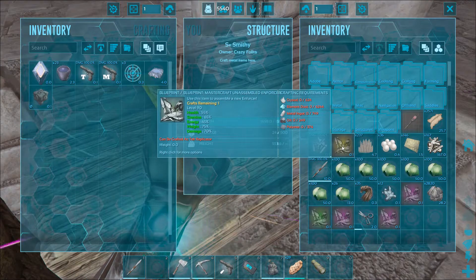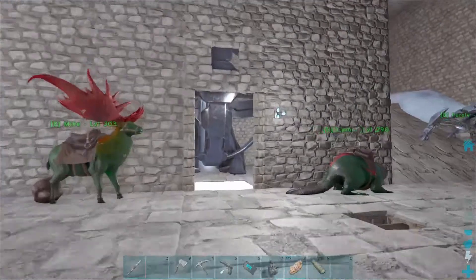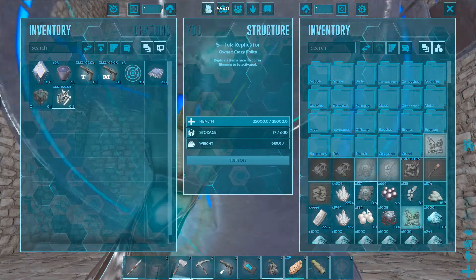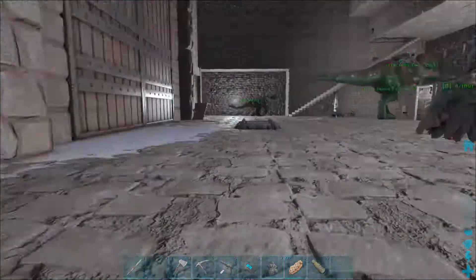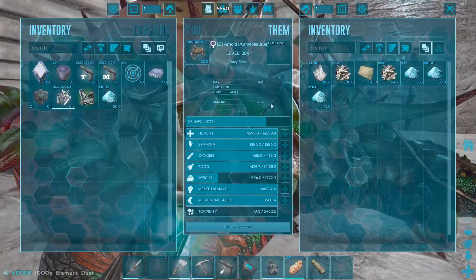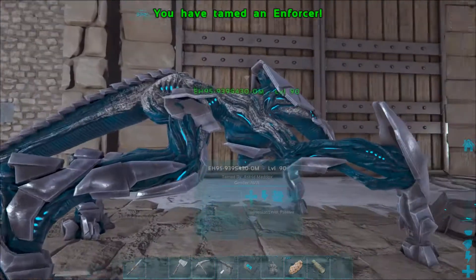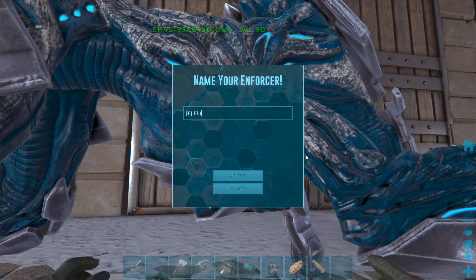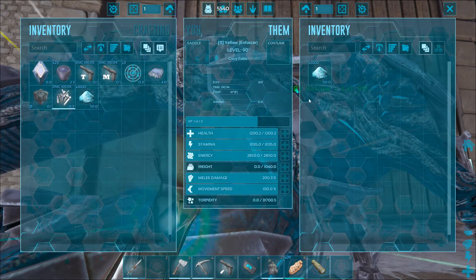You guys probably saw this, but I didn't even notice — I had a mastercraft unassembled enforcer. I also have a previously assembled primitive scout that I had assembled back when we were in the community center to play with later. Do I have what I need to make that mastercraft? Oh my god, I do! Alright, we're making a mastercraft. The new enforcer is all bluish — they come in slightly different colors. I'll call him Blue, or Yellow, since he's a mastercraft. He's starting out at level 90.